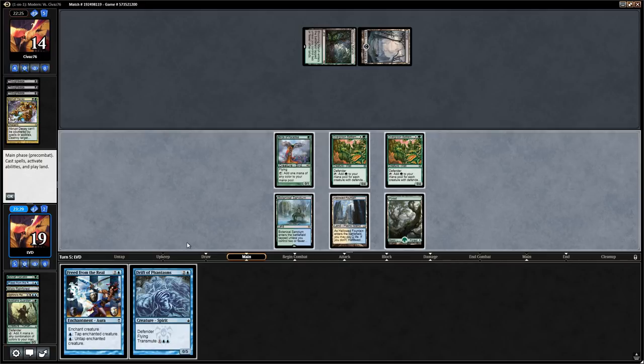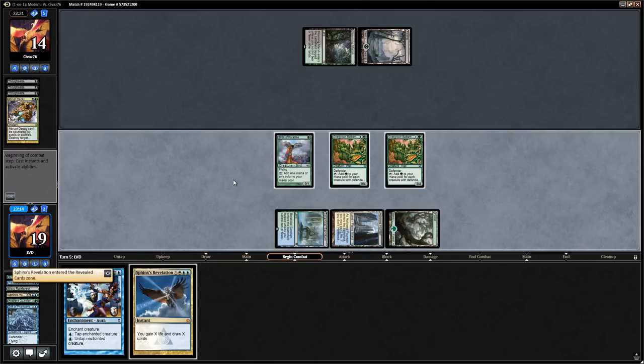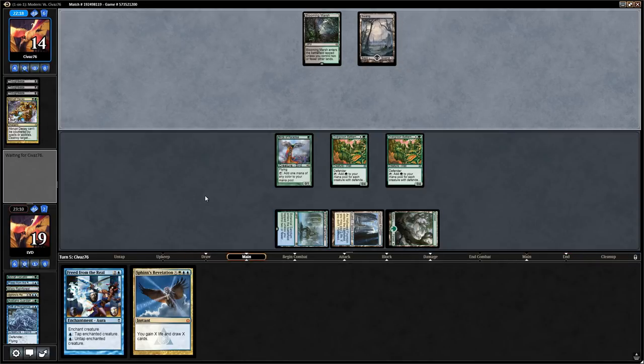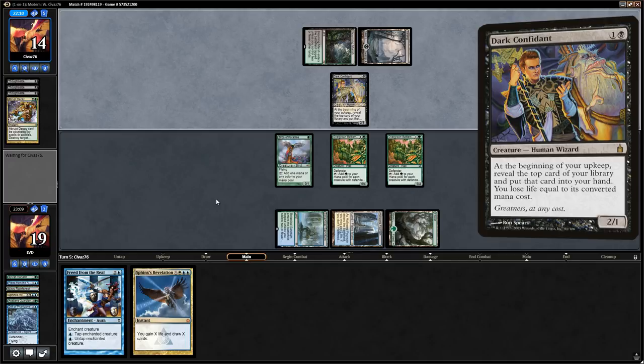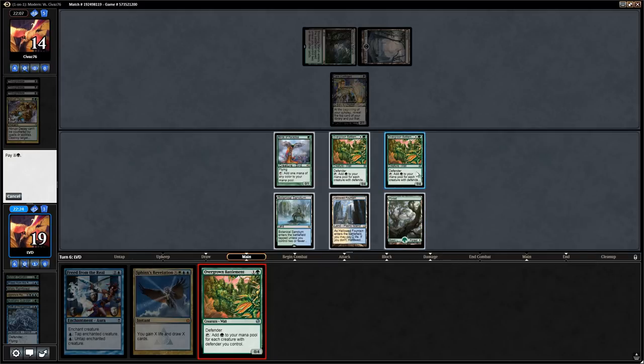We have Drift of Phantasms so we can transmute for one of our card draw spells. We get Sphinx's Revelation and say go — no way to transmute and still cast it this turn since we only have three blue mana sources. Hopefully they don't have another Thoughtseize effect. Opponent plays Dark Confident instead, which is a problem since we have no real removal for it — Freed from the Real doesn't really deal with it. If we play the second Battlements it costs us one mana essentially, but it's probably worth running it out to make more mana for a bigger Revelation.